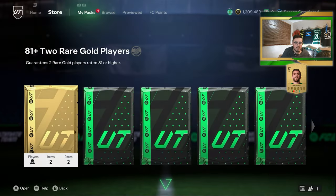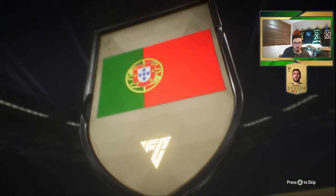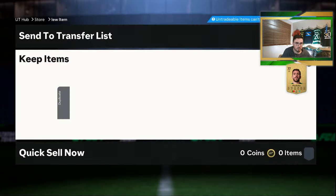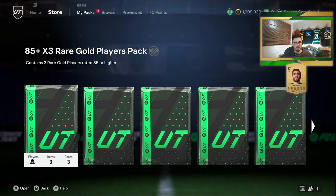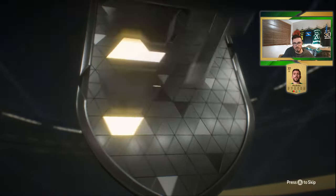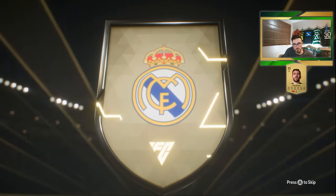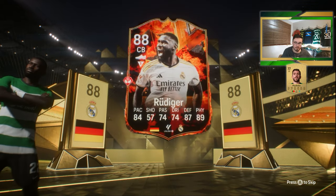Up next is going to be an 81 plus gold rare again — Portuguese right mid. Is this going to be Otavio? No, it's Jean Mario, who will never touch my club. And Deal cards, who is already a duplicate tradable. Up next is going to be an 85 times three from the season rewards — let's see if we get anything good. It's going to be a German centre back. It's going to be Antonio Rudiger in a double walkout as well. Oh, is it? Didn't expect that — it was a special card.